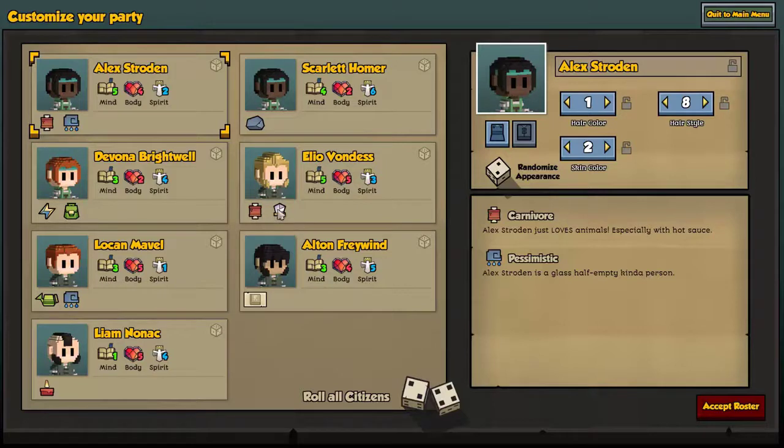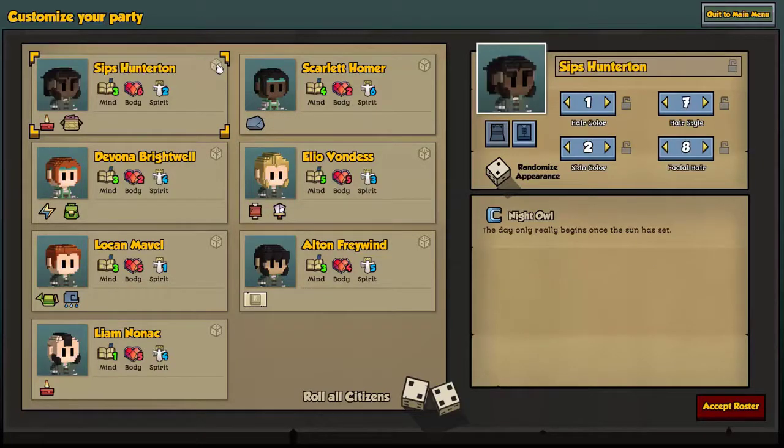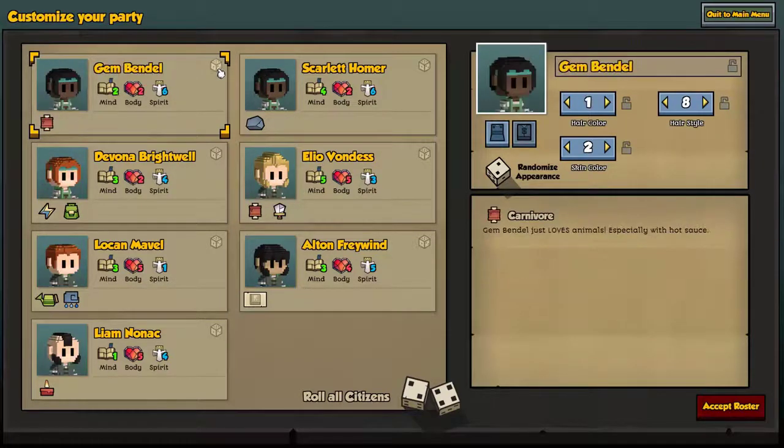I'm going to take a bit of time. One more thing I wanted to show you — these are some of the 16 traits they can have. They can also have passions. For each of the 16 jobs they can do, they can have a passion for that. Basically, to keep them happy and have them thrive in their particular choice of life, you want to put them into what they're passionate about. Most of the time they won't have a passion unless you do a lot of random re-rolling to find the best of the best.